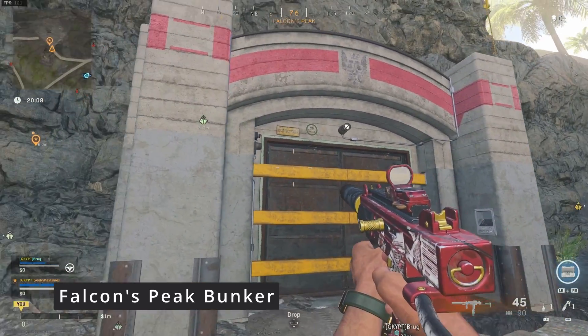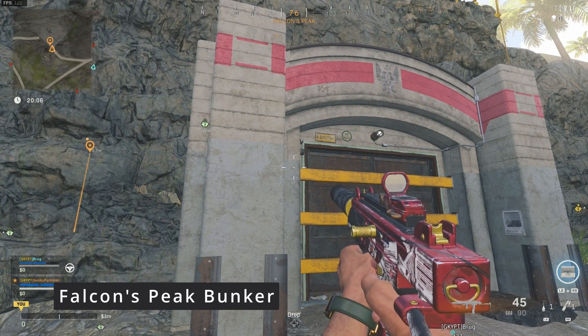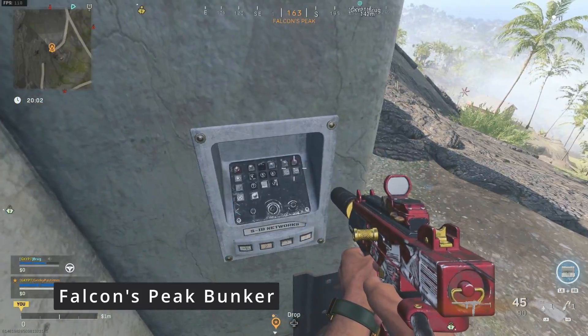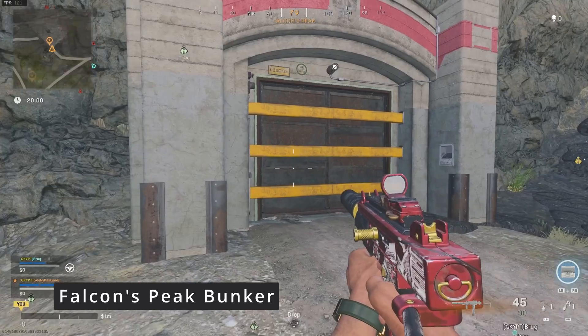The bunker door on Peak is a little bit different because that one is just like the bunker doors we had in Verdansk, so we're pretty sure that's going to be something that can open — we know it has an animation of it opening and things like that.